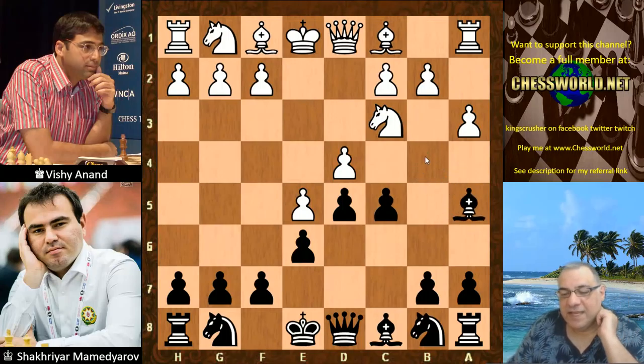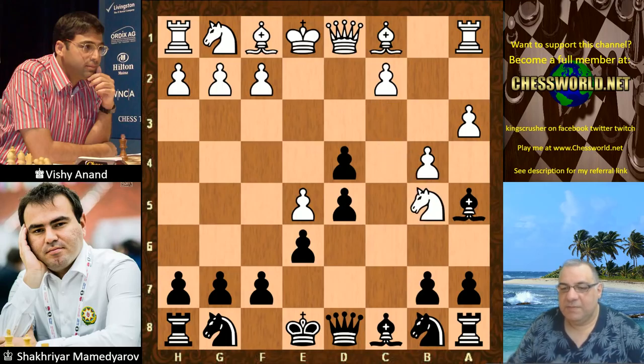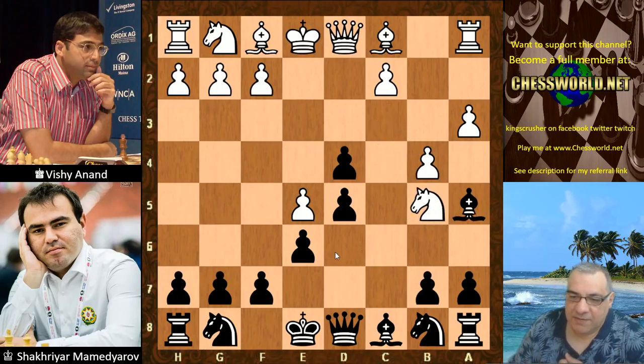So it can take white by surprise. This is a popular idea: b4, c-takes, Nb5. This has all been seen before. White is quickly pouncing into the d6 square. I believe Jan Timman used to play this system quite a bit.